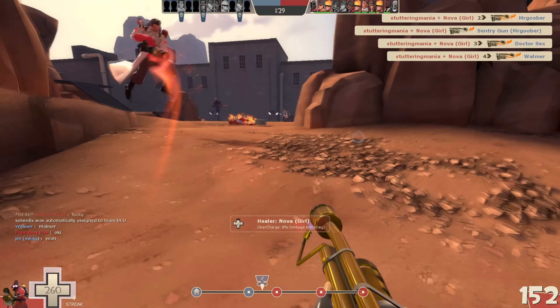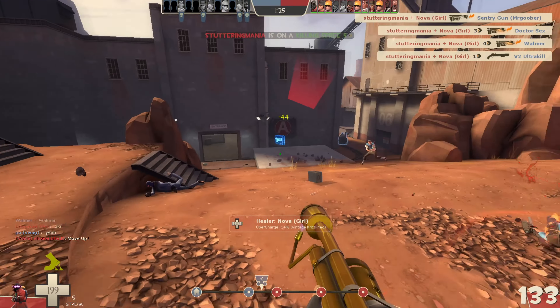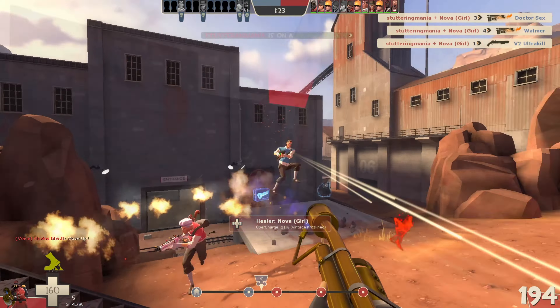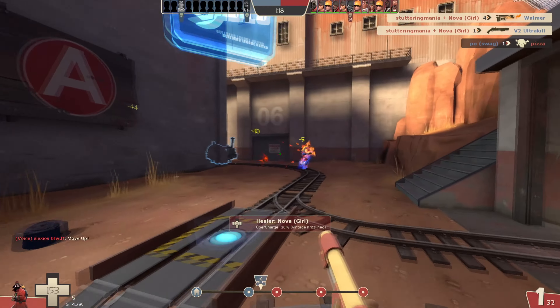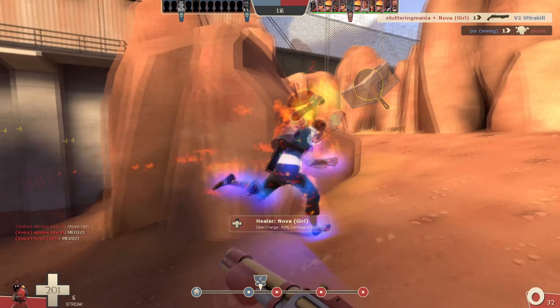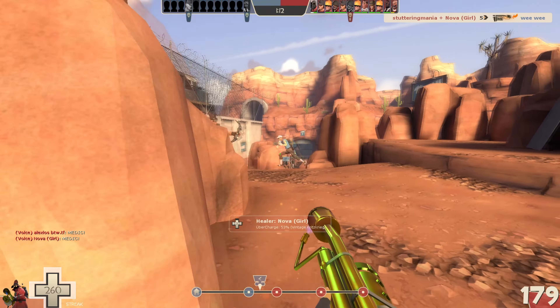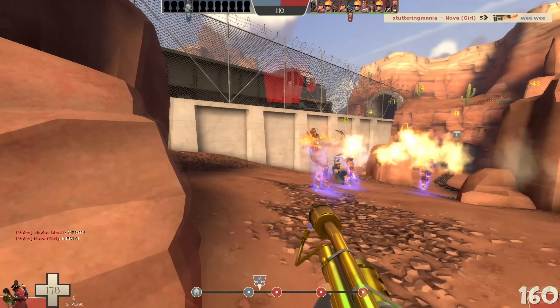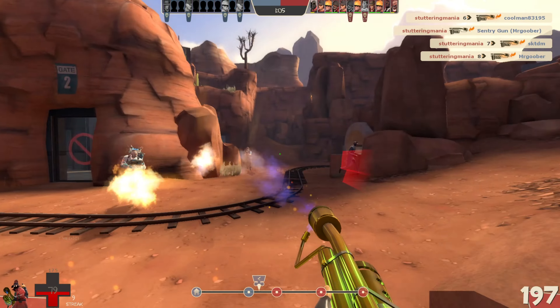Ambushing is incredibly strong on Pyro. The flamethrower is so disorienting to fight against that jumping an unprepared enemy gives you a huge advantage. Hiding around corners and in small rooms can net you four or five kills in a row if the enemy trickles in one by one. In fact, even if you are the one caught off guard, the nature of the flamethrower means you still have an advantage. Turning a corner and meeting a Pyro is the last thing people expect, and those surprise attacks are one of Pyro's strongest strategies.